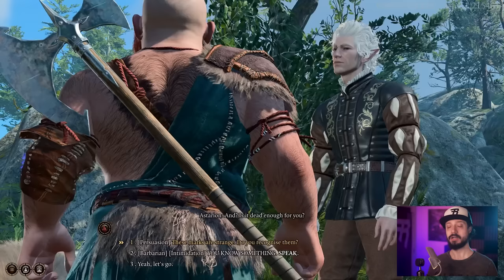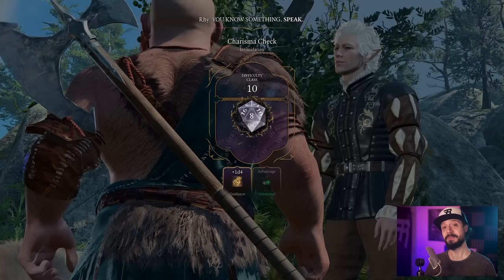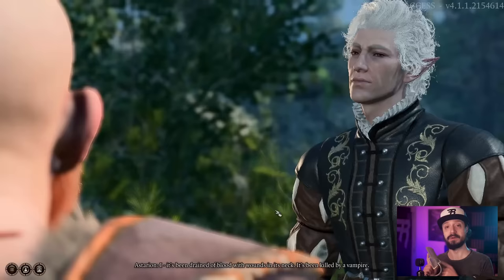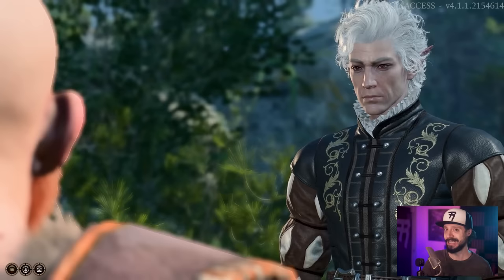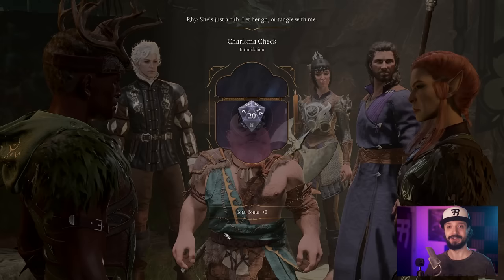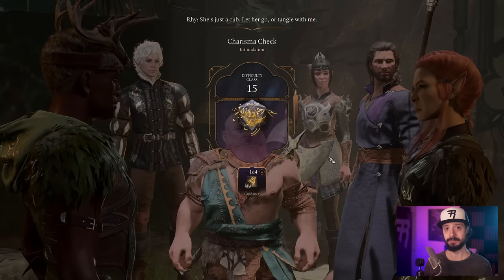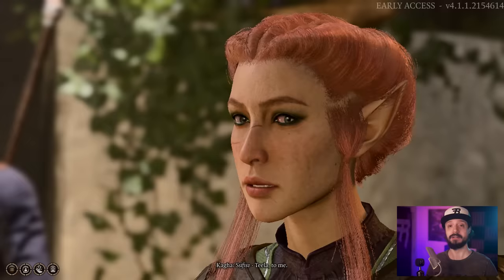On to tip number seven, which has to do with conversations with NPCs. Baldur's Gate 3 has a tag system where some dialogue choices are tagged to certain classes. Depending on which character you have interact with NPCs, you might get different dialogue options — for instance, a Barbarian-specific option to intimidate. You don't have to always use your highest charisma character. High charisma helps with persuasion and deception, but the tag system opens up interesting and different interactions regardless of class.